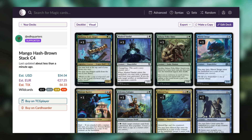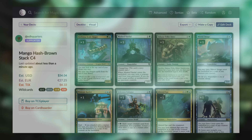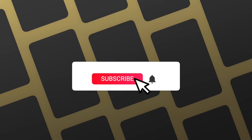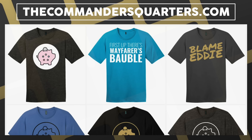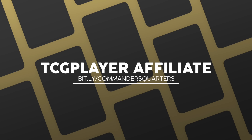Every single card in this deck including the commander is less than one dollar. Our estimated cost comes in at $34.04, and that includes basic lands at 10 cents apiece, so you might save even more if you already have those. You can also save more by buying on TCGPlayer and utilizing heavily played and damaged cards — though keep in mind the estimated cost does not include shipping. Thanks for watching — let me know your thoughts in the comments below. If you want to support the show, like, share, and subscribe, hit the bell notification icon, check out our play mats and merchandise at thecommandersquarters.com, use our TCGPlayer affiliate link, or become a patron.